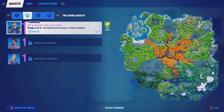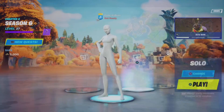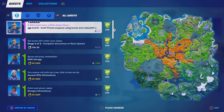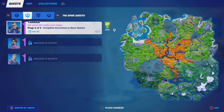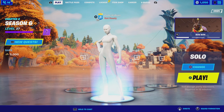All you have to do is go into your game, go to Quests, scroll across to the Spire Quests, and you'll see it there. Then go into a match and complete uncommon or rare chests — that's all it takes. You'll unlock 60k XP, and of course there are more stages to it. Since it says stage 2 of 3, there'll be one more stage after this.